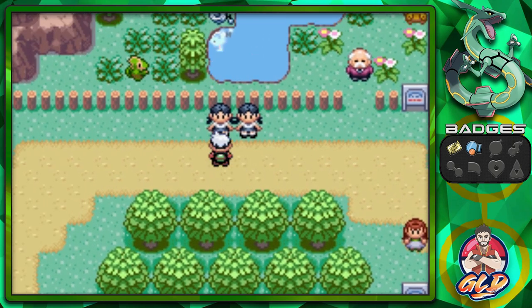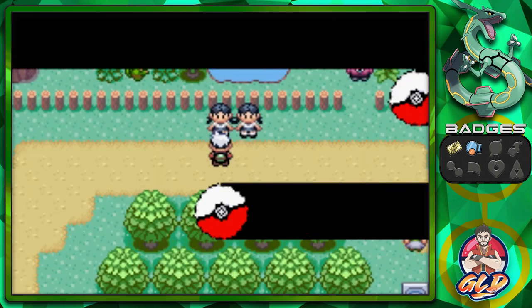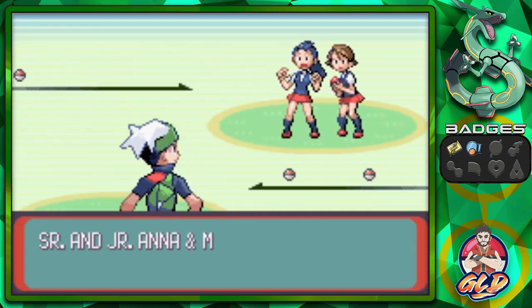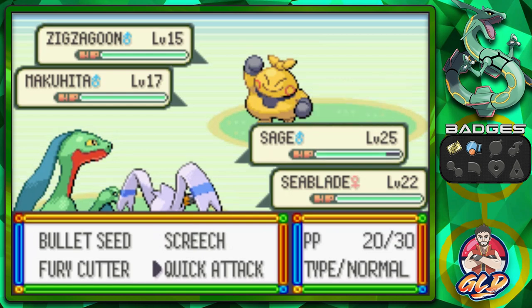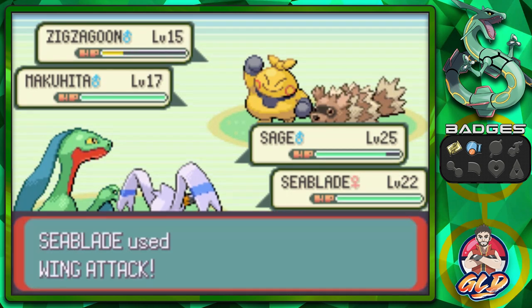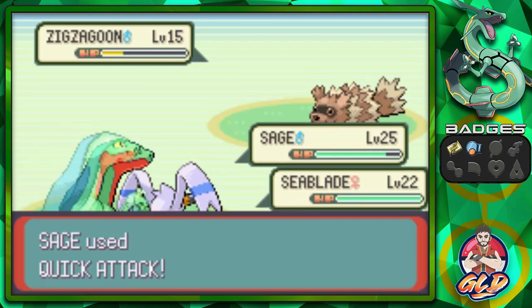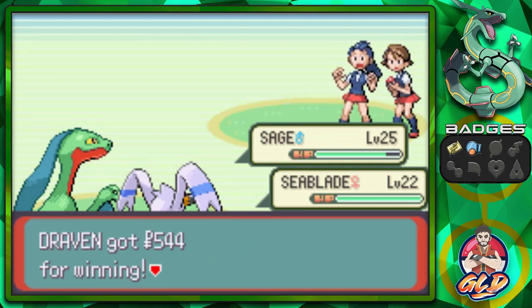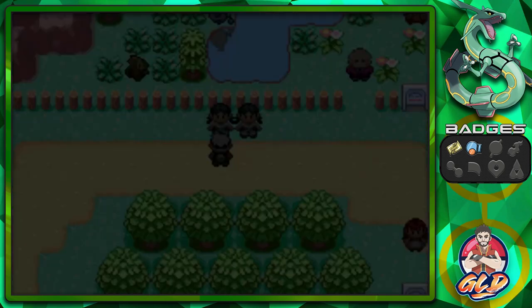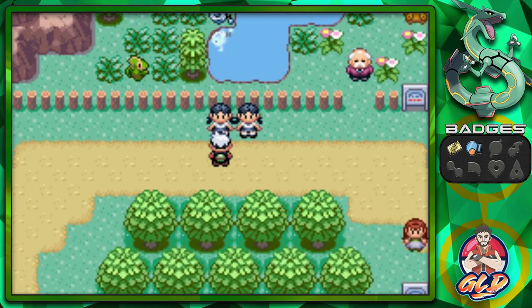Taking on a Senior and Junior double battle — Meg and her partner. These girls also come in handy for training your Pokemon, and their Pokemon evolve later on. We defeat them and they give us their phone numbers to stay in contact.